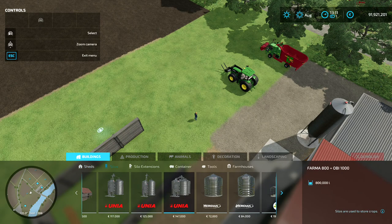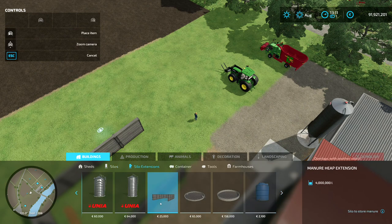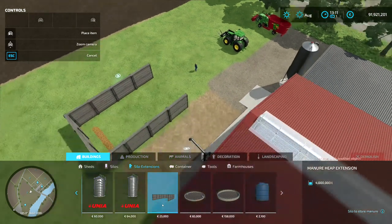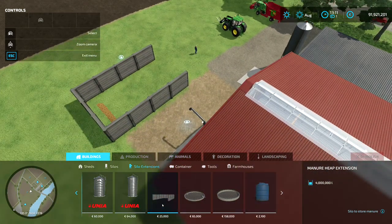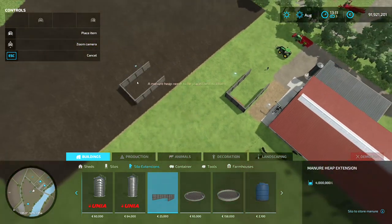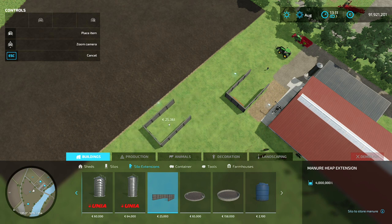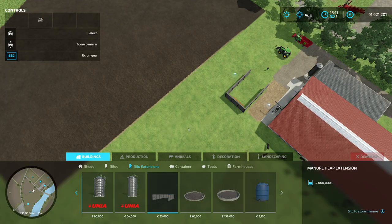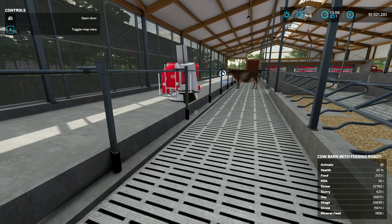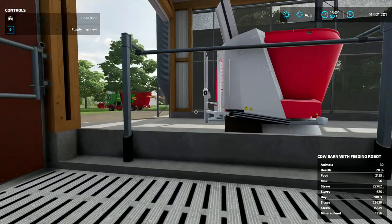You also have to build a manure heap, and you have to find that one at the silo extensions — not the silos, because the silo one will not fill up, it's just not the right one. So go to silo extensions and then find the manure heap extension, and locate it close to the barn. If it's too far away it will tell you — something like 'it's too far from the barn, you have to place it closer.' I hope you know now what to do, and thanks for watching — see you in the next video!